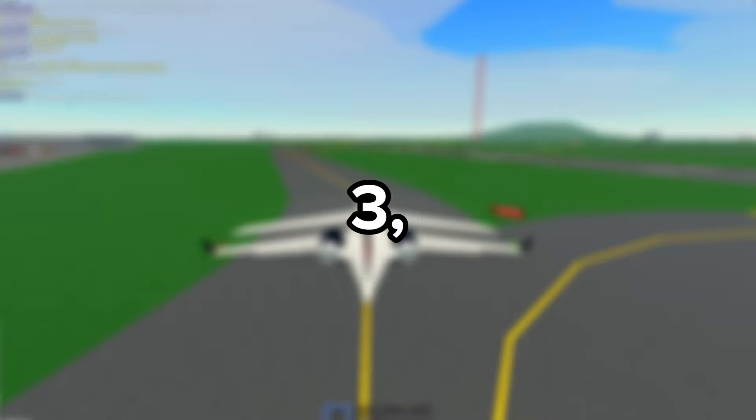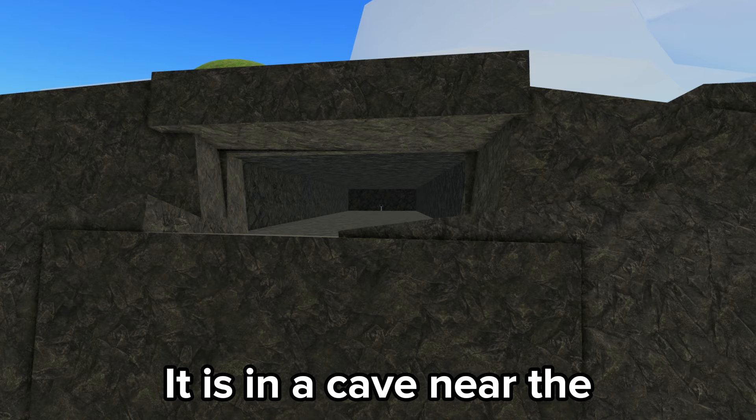I'll give you guys a spoiler alert because I am nice. I'll reveal the location in 5, 4, 3, 2, 1. Here is the location of the Carboni Stipper — it is in a cave near a bridge at the Renji, and it looks interesting.